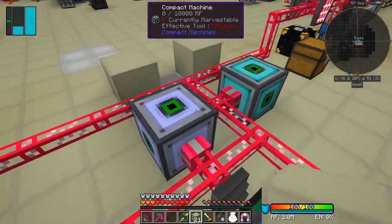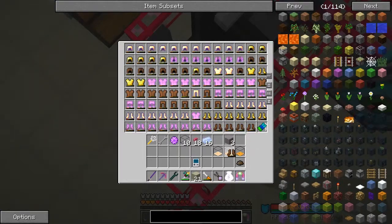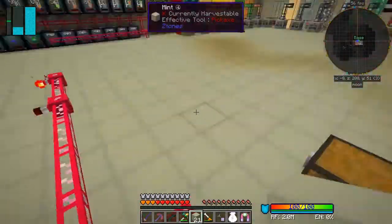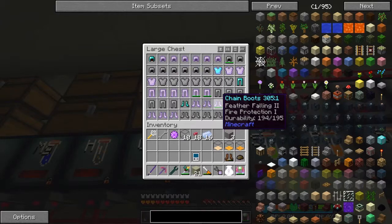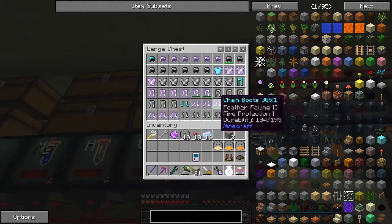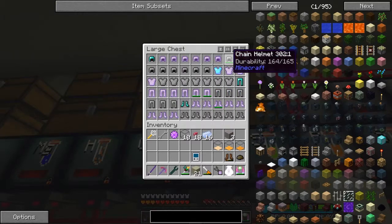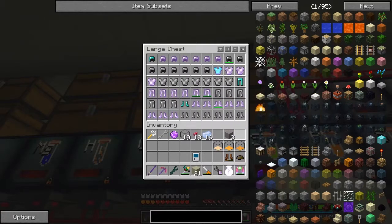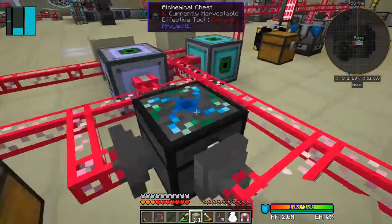We can smelt these back and make some use out of them. Put the repair talisman back in and it can do its business - these will all repair and get fed out of the system. The problem I've found is some of these things don't repair 100% - there's a helmet and boots that are one off at 99%, which isn't quite good enough. And because they're enchanted they won't be matched.